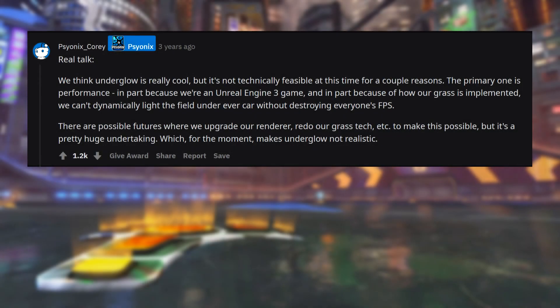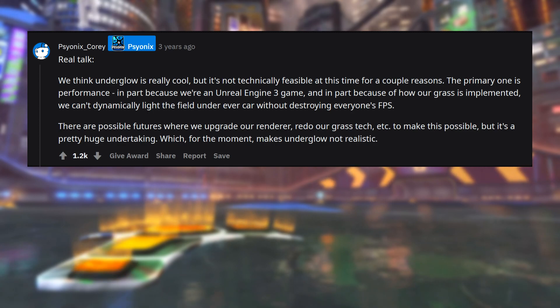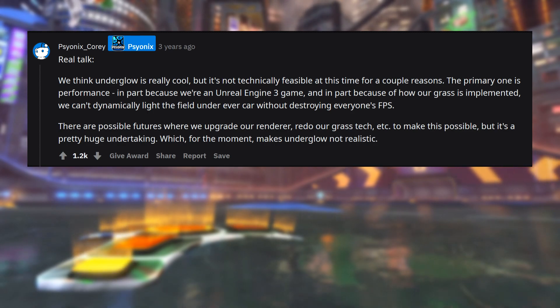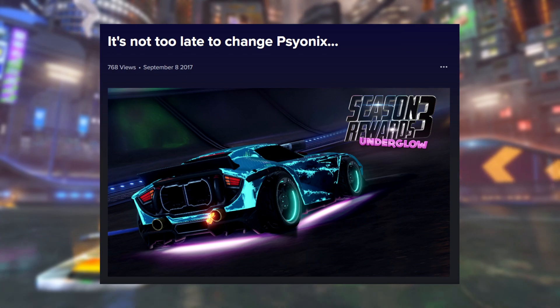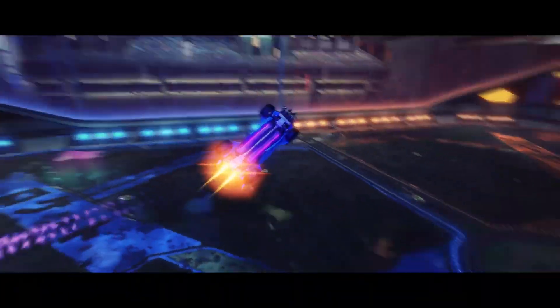Here you can see Psyonix dev Corey explain why Underglow hasn't been added. He says: we think Underglow is really cool, but it's not technically feasible at this time for a couple of reasons. The primary one is performance — in part because we're an Unreal Engine 3 game, and in part because of how our grass is implemented. We can't dynamically light the field under every car without destroying everyone's FPS. There are possible futures where we upgrade our renderer and redo our grass tech to make this possible, but it's a pretty huge undertaking, which for the moment makes Underglow not realistic.